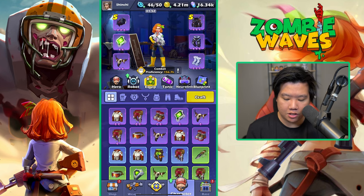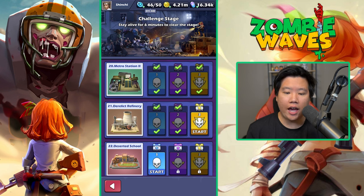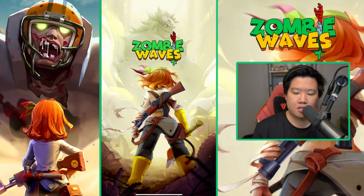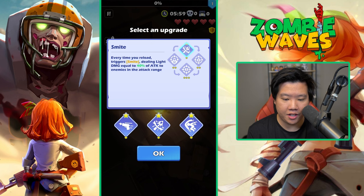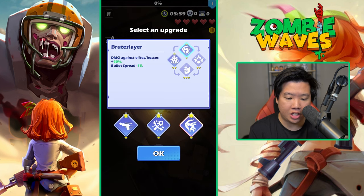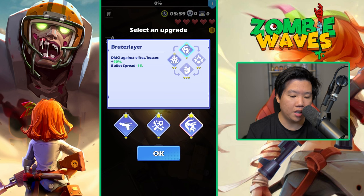Now I'm going to do one game so you can see what type of selections I make. We're going to do the challenge stage — a short six-minute gameplay at level 21 in the derelict refinery. I have three selections here. I could go with brute slayer because I'll need it later, but it's too early in the game, so I'm going to go for rapid fire.